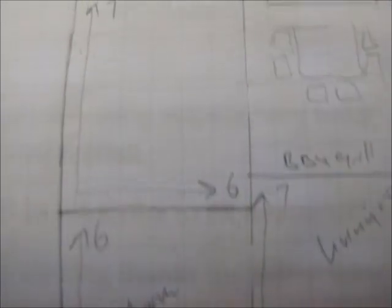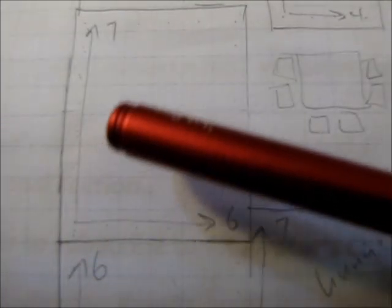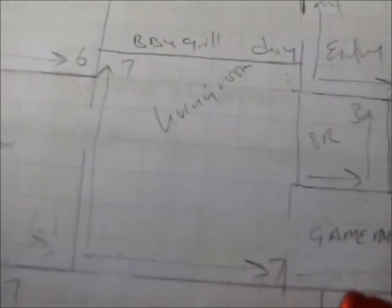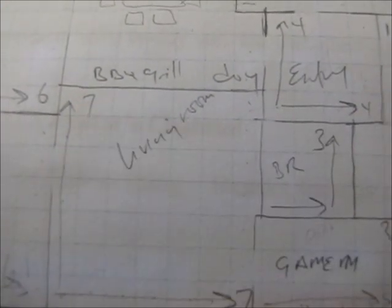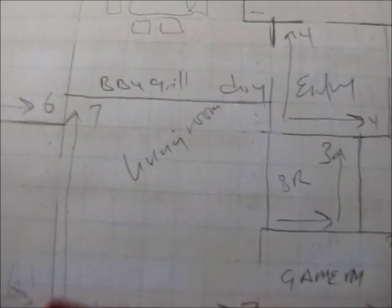From that bedroom we go to the next bedroom, which is also six across but seven up because it has an internal bathroom as part of the bedroom. Then coming back towards the master bedroom area, we're going to have a communal living room area — seven across and seven up.